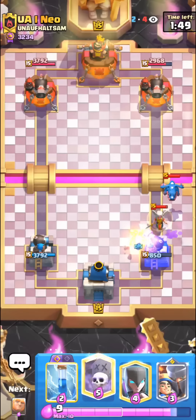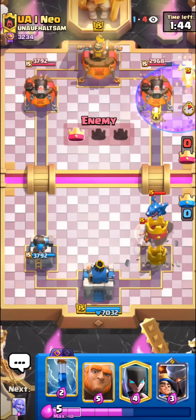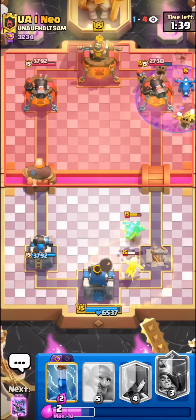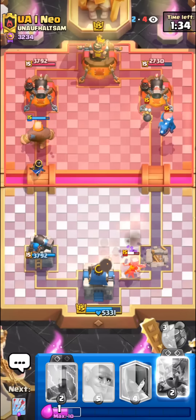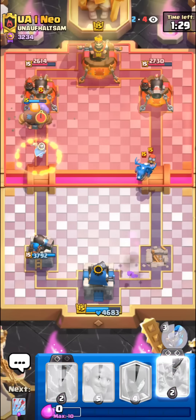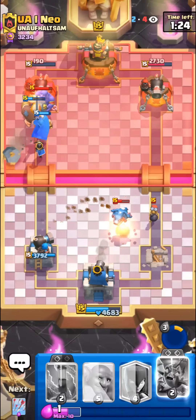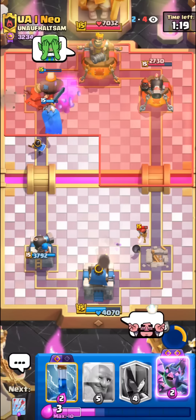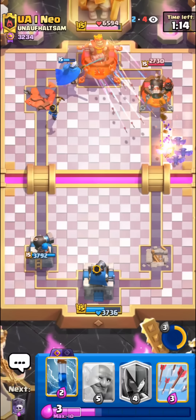I'm just gonna lone Graveyard, hope something happens with it. We just have to pressure this side — he wasted a lot of elixir so I'm not sure if he's gonna be able to stop this, and our Little Prince too. I do want to try to get our ability off with our Little Prince. This might actually be tower down — I think he messed up by over-committing with the Bomber on our Graveyard. We're actually winning somehow. I guess that was a big brain play overall by me, not exactly sure what just happened.